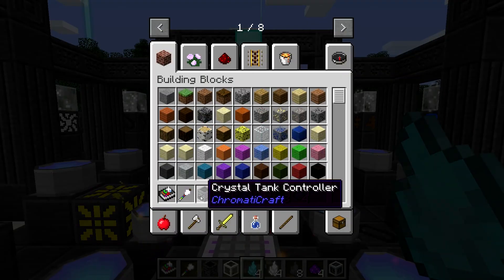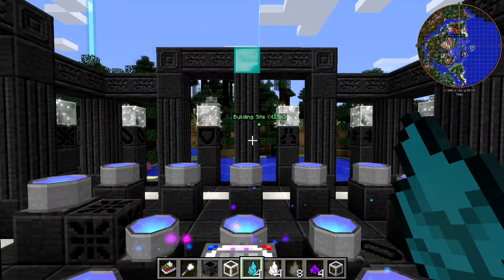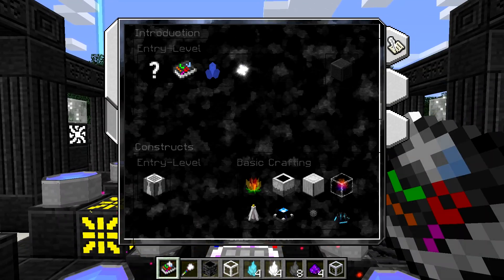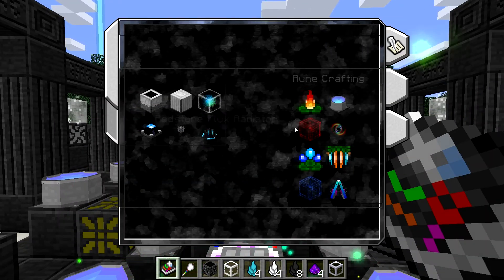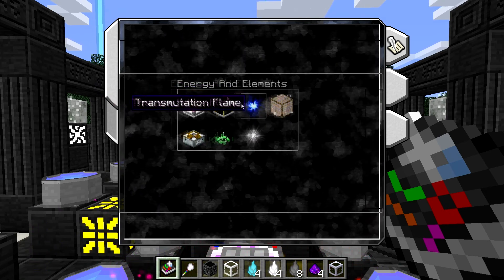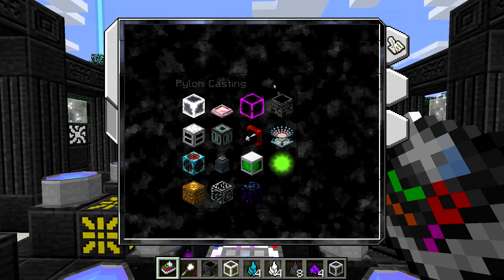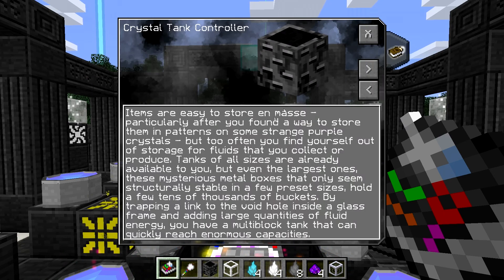The crystal tank controller blocks are not extremely cheap, but the crystal tank blocks are. If you open your chromic lexicon and scroll over, just go down a little bit until you get to these levels, and go over to pylon casting, you'll find the crystal tank controller, which will tell you about it.